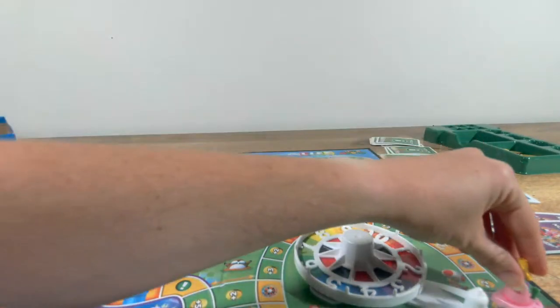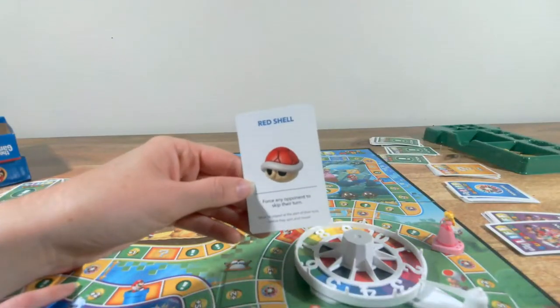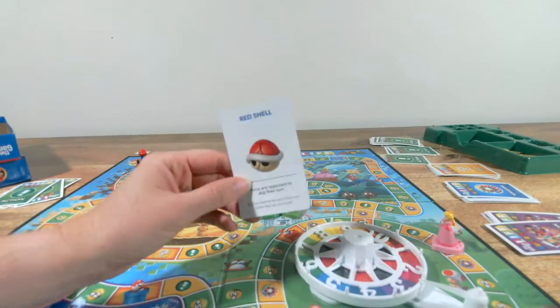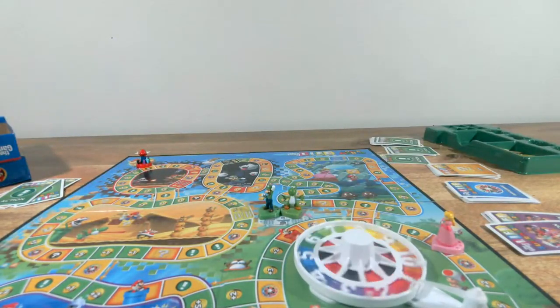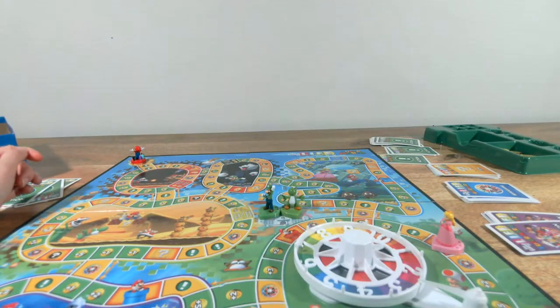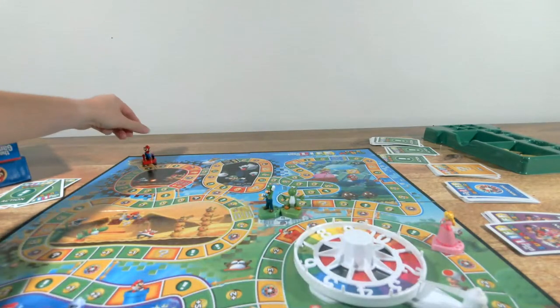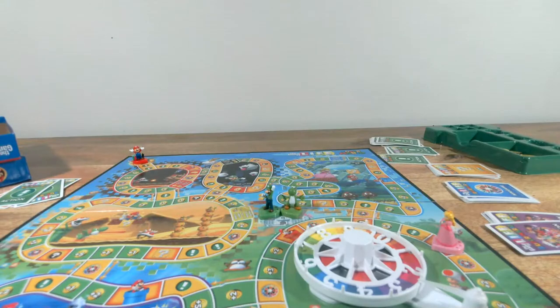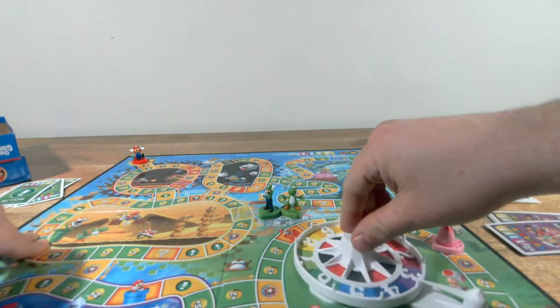Pirate Penny has been to Bowser twice. She rolls a three — one, two, three — and needs an item card. Red Shell — force any opponent to skip their turn! But she can't play it until her next turn. I've got five stars. I need a seven or higher to defeat Bowser. Here we go, Mario — seven or higher, and Mario wins and defeats Bowser!